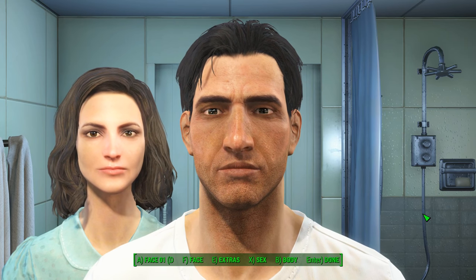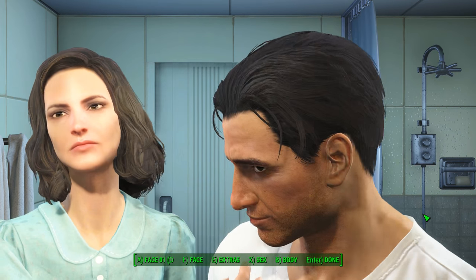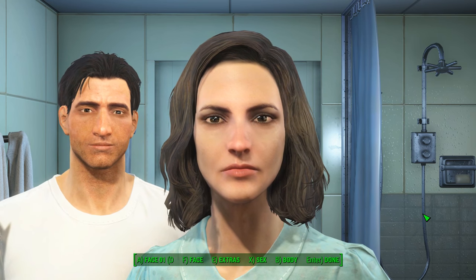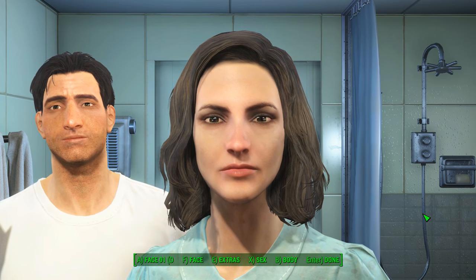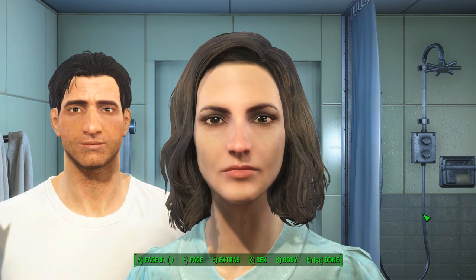So what we're going to do is I'm going to create a character real quick and I'm going to show you the alternate start. Because the quick start takes you straight to the vault and you come out as the sole survivor, and the normal start is just the normal start. The alternate start is the one that gives you options — and that's what I want to show you.